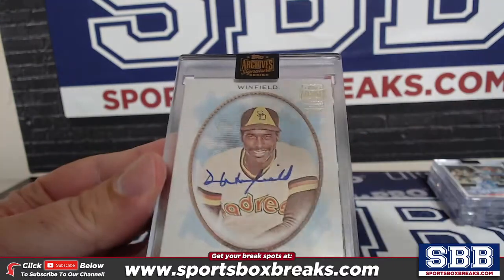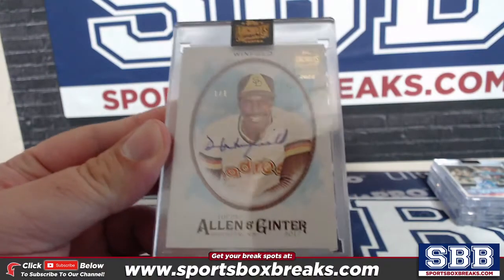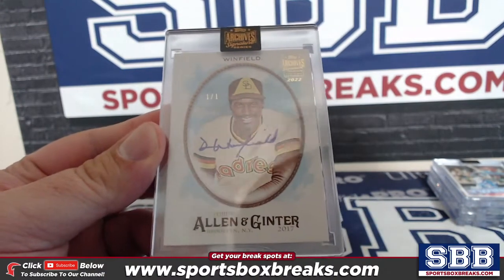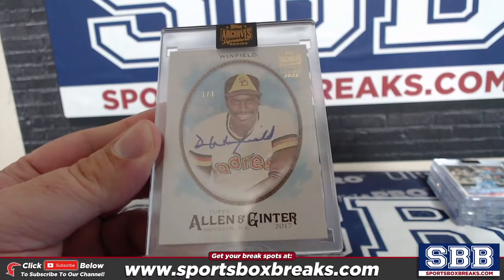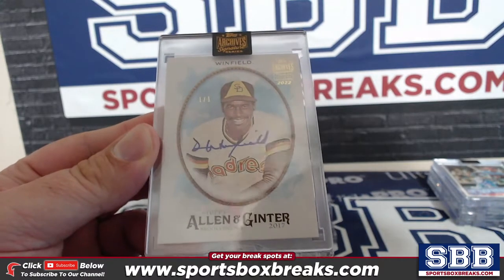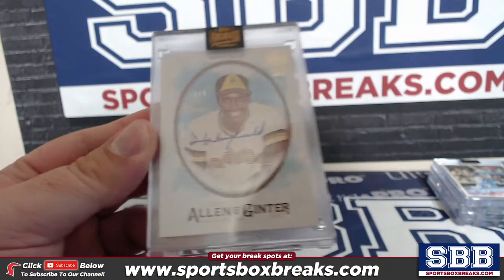How about a second 1-of-1? Two out of ten — 20% 1-of-1s. Dave Winfield, Allen & Ginter, in the San Diego uniform. 1-of-1. Very nice. And these were the loose boxes.